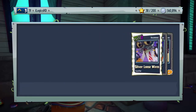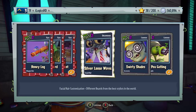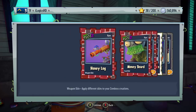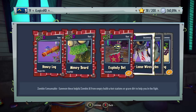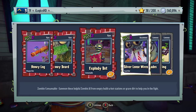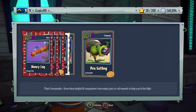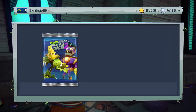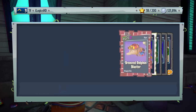We're almost at 500k spent — almost 250k in — and so far no luck. We've got Honey Log Weapon Skin, we keep getting Weapon Skins for the Park Ranger. Money Beard Facial Hair for the Foot Soldier — that is pretty sweet — some Explody Bots, Silver Loose Wires Facial Hair, Swirly Shades, and P-Gatling. We must be able to get something decent.